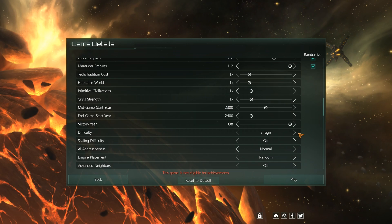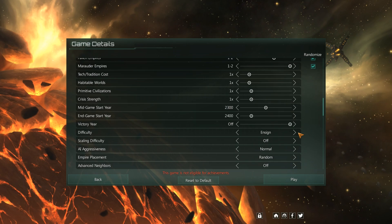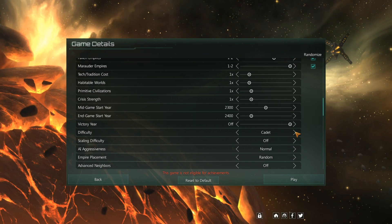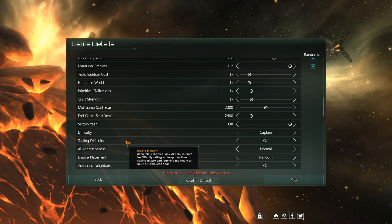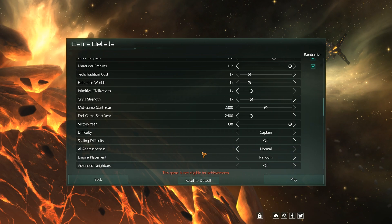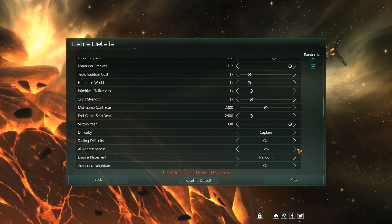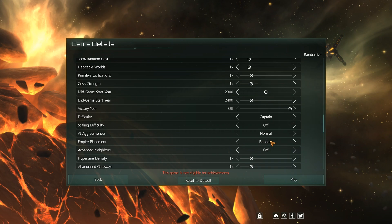Let's go to difficulty. We go from Cadet, Ensign, Captain, Commodore, Admiral, to Grand Admiral — so six levels. Medium would be number 3, Captain. Scaling difficulty means the game gets harder over time — leave that off unless you're finding it pathetic; I'd suggest going up a step before going on to scaling difficulty. AI aggressiveness is Normal, but you can have them all be bloodthirsty or pacifists.